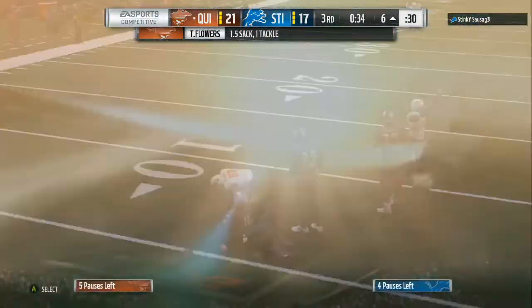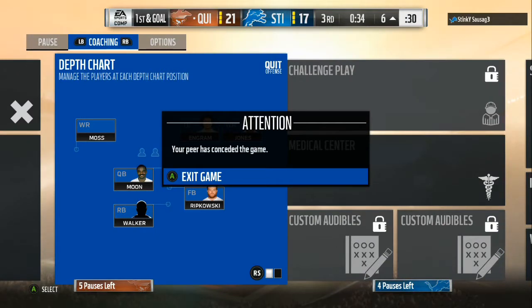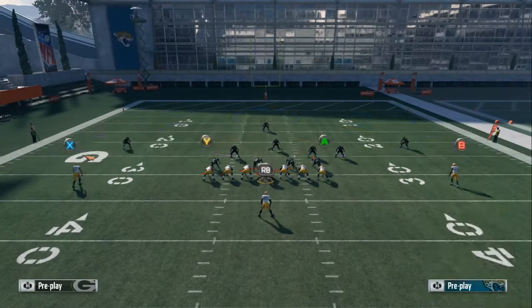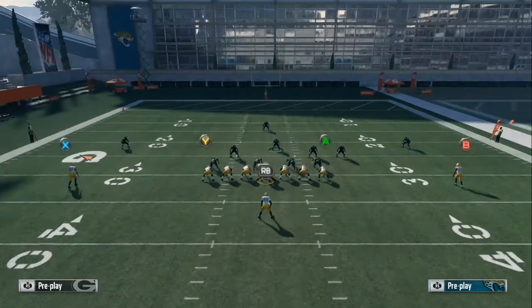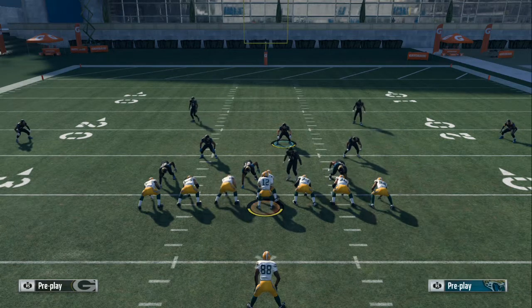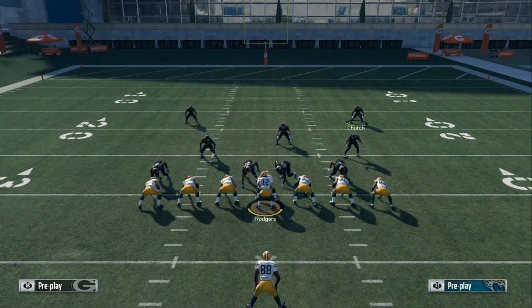Number 3 is real running and player likeness. We should see Barry Sanders run the way he runs, the way he jukes, the way he hits holes — different from how Jerome Bettis runs, how LaDainian Tomlinson runs, how Ezekiel Elliott runs. Everybody should have their own style and likeness, or similar to it. I understand it's a video game, but it should be close enough to separate one player from another. Wide receivers should be the same way.